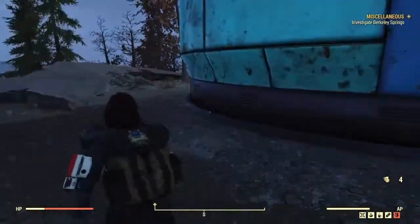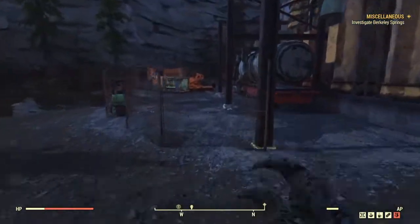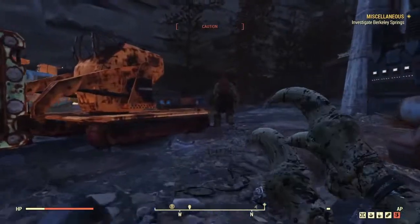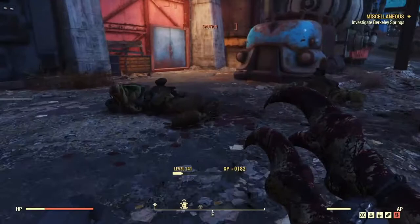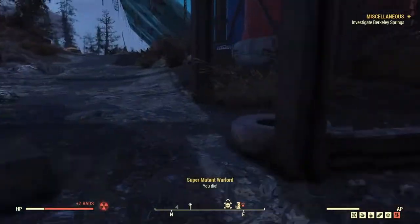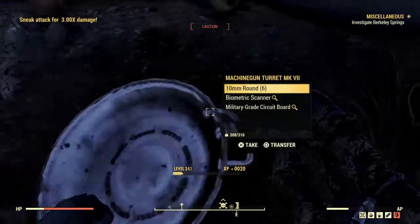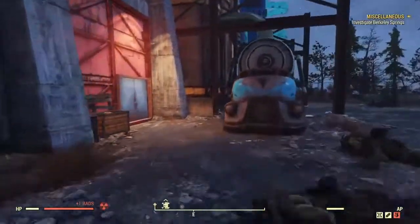Honestly our tanking with barbarian is making us a bit better, also with our armor which is about to break. But overall we're doing pretty good against these things. They're all dead, let's go ahead and grab these caps and 5-5-6 rounds. We'll teleport over to them — yeah, they're dead so let's go inside and see what we can do.